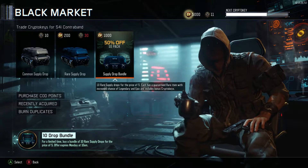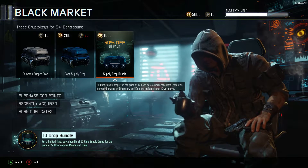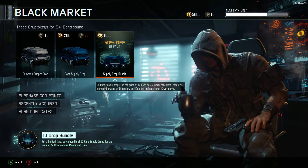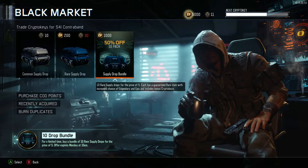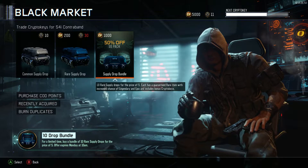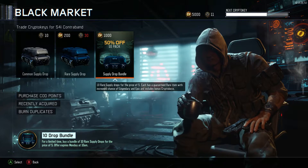Hey guys, it's Fierce Scrubs. Today we're bringing you a black market opening for the supply drop bundles. I bought 5,000 crypto keys, which is roughly 40 bucks. We're gonna see if we can get some of the weapons before any more come out. With that said, let's hop right into it.